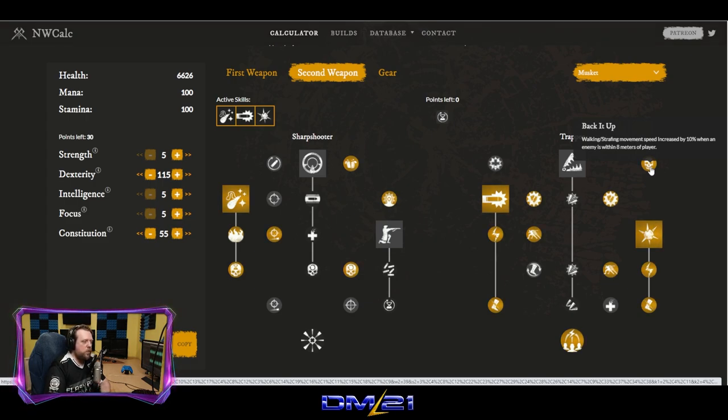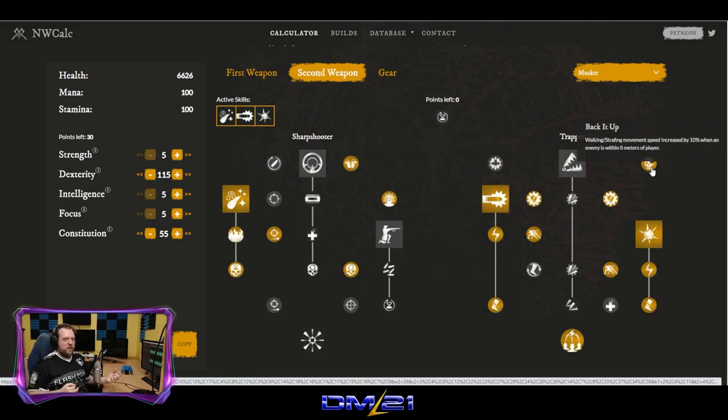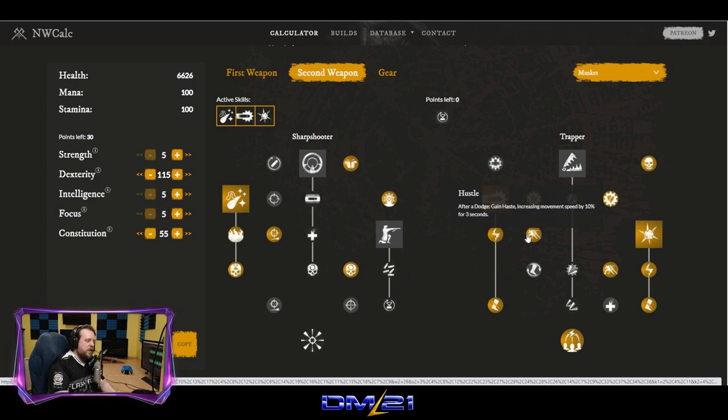Back It Up: walking or strafing movement speed is increased by 10% when an enemy is within 8 meters. This enables backpedaling while loading Stopping Power — you can backpedal through the reload, quickly aim, land a center-mass shot for the guaranteed knockback, then follow up with Sticky Bomb and hatchet. Hustle: after a dodge, gain haste increasing movement speed by 10% for 3 seconds. Once we hit Stopping Power, we dodge toward our target, gaining haste to drop the Sticky Bomb on them.